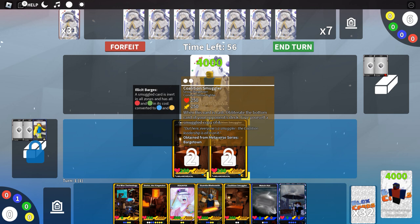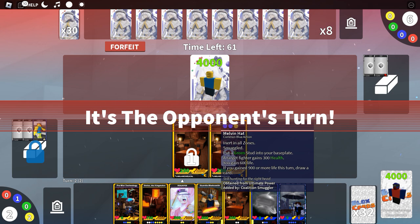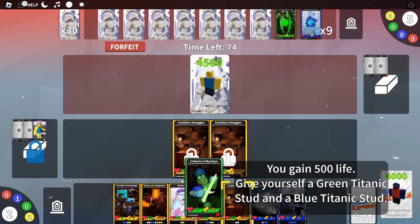We need to cast another Coalition Smuggler. I want to try and play Melvin Hat at some point, but we need more blue cards. They also have green — so this is a green and blue deck. I'm not sure what they're going for with their archive.